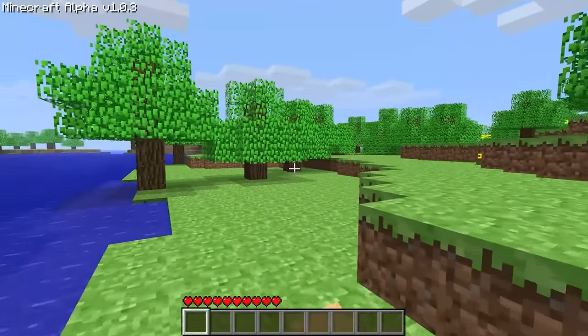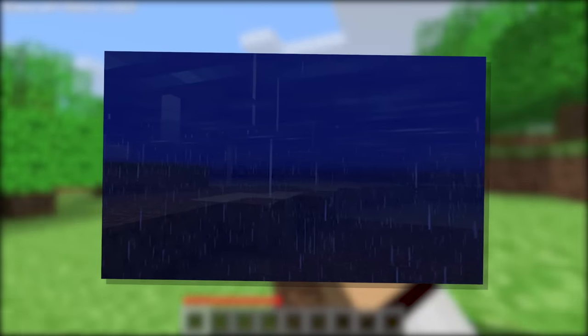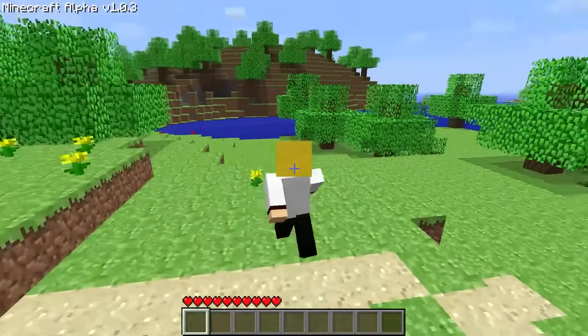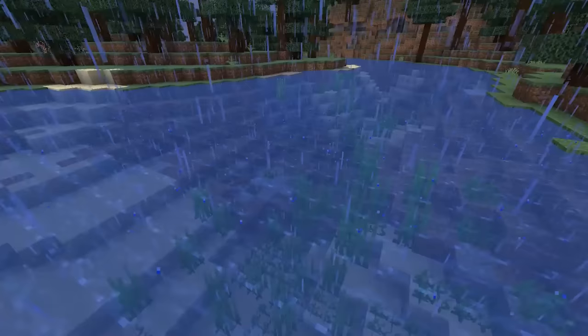Back in the earlier days of Minecraft, in the alpha days of the game, a bug existed where rain particles would continue to fall underwater. This made no sense, as in Minecraft today, rain particles disappear as soon as they make contact with the water.